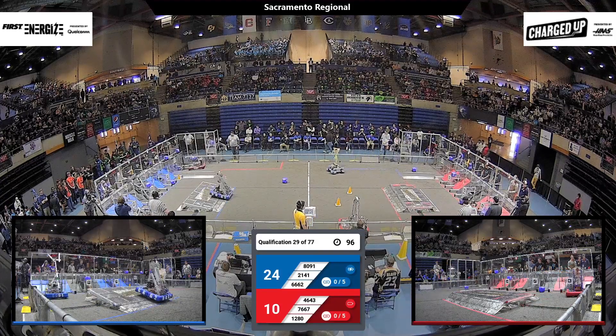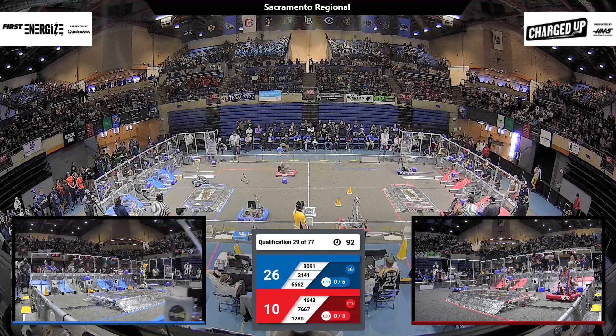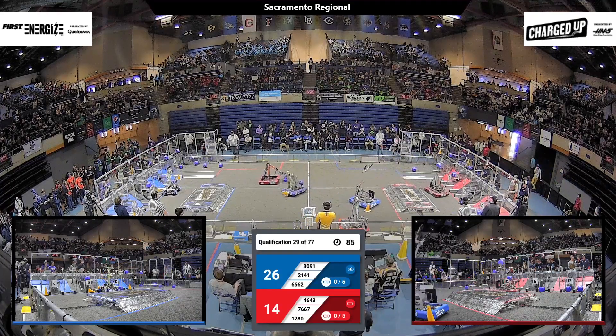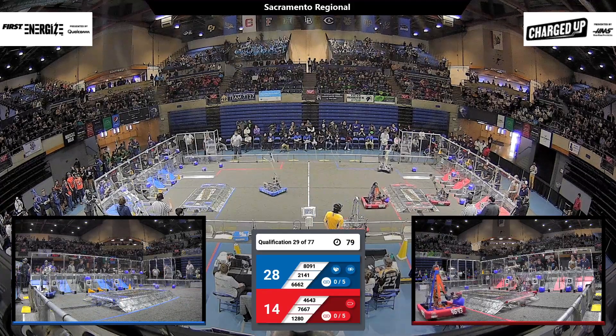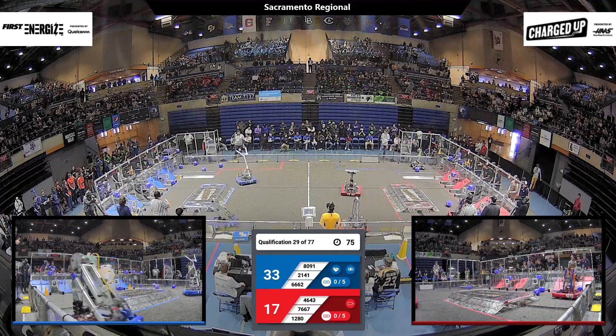46-43 for the red alliance. Beautiful Build Bots. They are dropping cubes on the bottom — that scores two points per cube there on that bottom grid. 66-62 looks like they scored a cone and then immediately a cube.